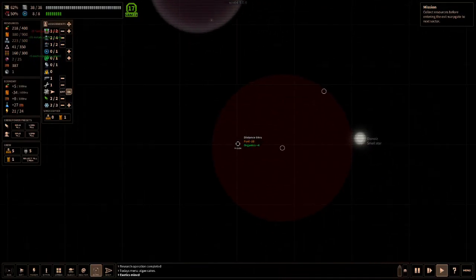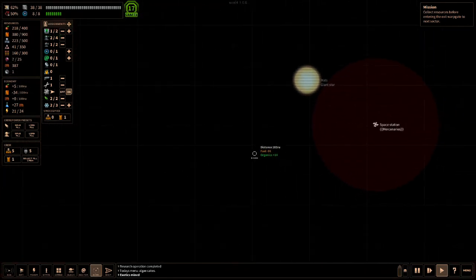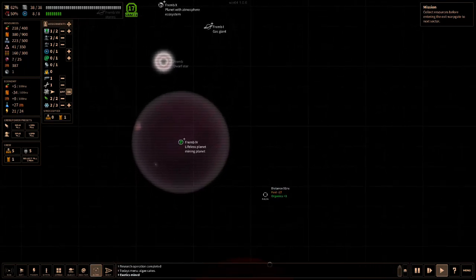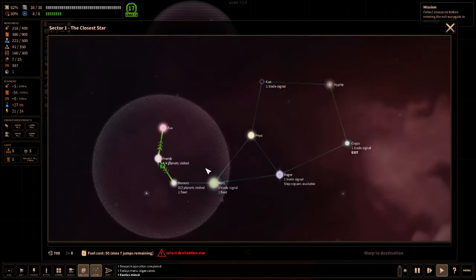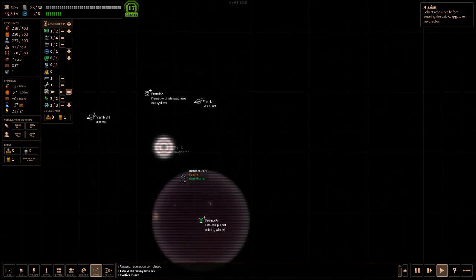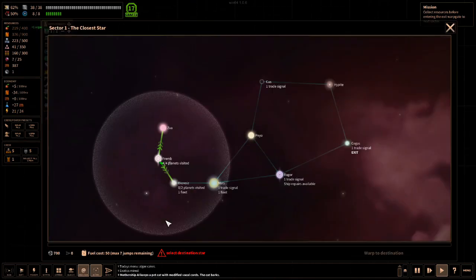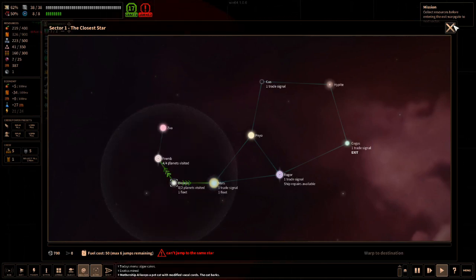This system has two stars — there's another star over here. I noticed I can't see other systems — is this part of the update? Can you actually fly to them now instead of warping? Yes, you can just fly to them. However, if you're a lazy bum like me, you can hit Tab, click on the destination, and warp there — using up 50 fuel with your warp drive.